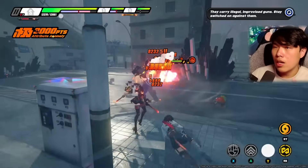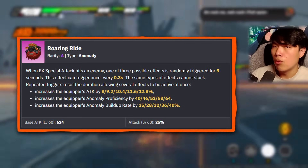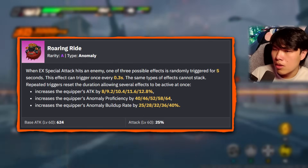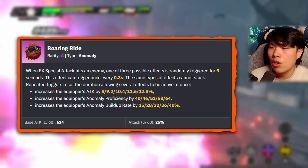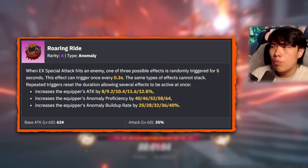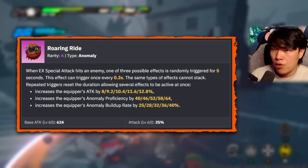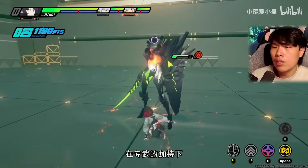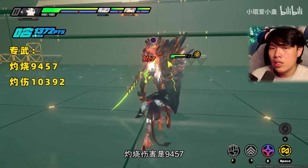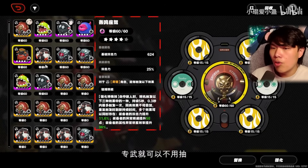That said, while the signature is nice, Bernice has many excellent substitutes. One is the A-rank W Engine Roaring Right from Piper. At high refinement like S5, the most important part is 40% anomaly buildup rate on top of 12.8% attack and 64 anomaly proficiency. Anomaly buildup rate is arguably the most important stat for any anomaly DPS and this is the most accessible option even for free-to-play players. To compare: with the signature weapon, burn damage is roughly 9,457 and Afterburn is 10,392.